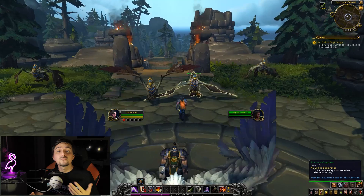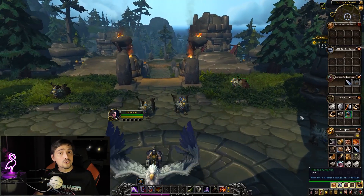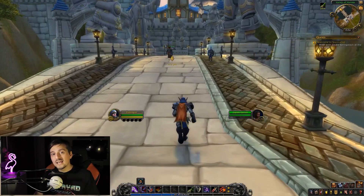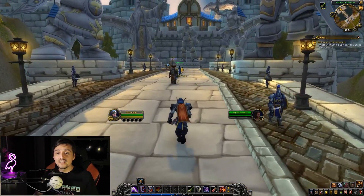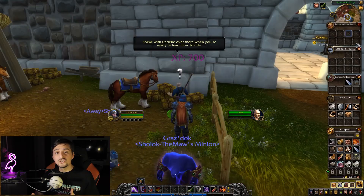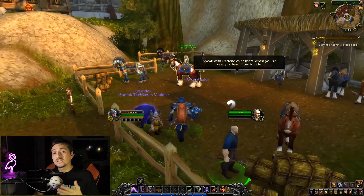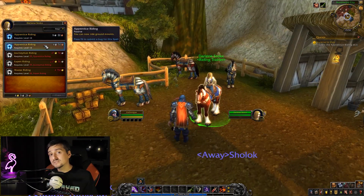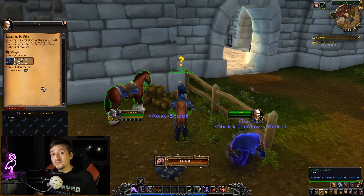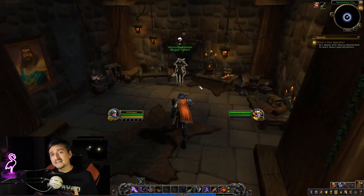You will encounter some friendly NPCs that will take you to either Stormwind or Orgrimmar, depending on the faction you are playing. Stormwind is the capital city of the Alliance, and Orgrimmar is the capital city of the Horde. Reaching either of those capital cities will give you some small quests that will teach you about riding and mounts. You will buy the riding skill and will be awarded with a free complementary mount, so you can travel faster when you're out of combat.